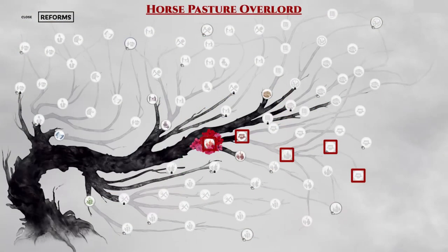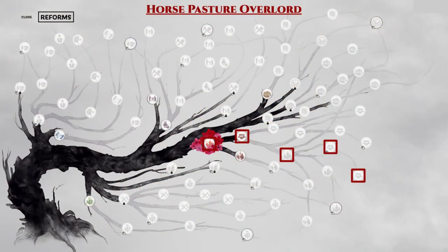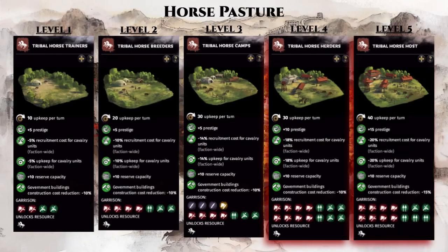Next, we have the horse pasture overlord branch. This branch requires 5 reforms and only applies to the 4 horse pasture counties shown here. With these 5 reforms, you can unlock the max level 5 horse pasture building and gain minus 20% recruitment cost and minus 20% upkeep cost for all cavalry units. This bonus is stackable, so you can gain up to 80% discount for both recruitment and upkeep of cavalry units just from the horse pasture counties alone. If you combine this with a few more bonuses from items or characters, then you can potentially reach 100% and enjoy free cavalry for the rest of the game. This is extremely powerful, as shock cavalry charges are simply devastating in the game.